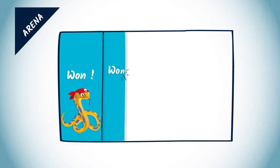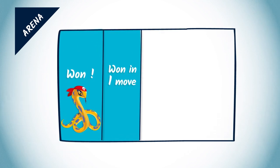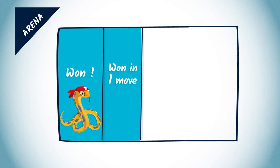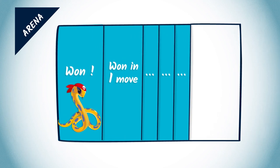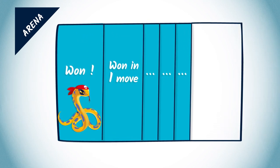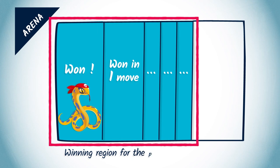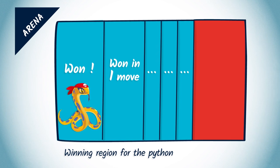Now we can try to identify other vertices of the arena where one of the players is ensured to win. For example, these are all the vertices from which the player can choose a move such that, no matter what the choice of the opponent is, the player reaches a vertex in the arena already identified to be a winning one. By repeating this process until no more vertex can be added to the list of winning ones, we are actually building a winning strategy for the player and computing their winning region of the arena. In the remaining region of the arena, whatever the python does, the rat can always move in a way that avoids entering the blue region of the arena. As a consequence, there is no winning strategy for the python in the red region.